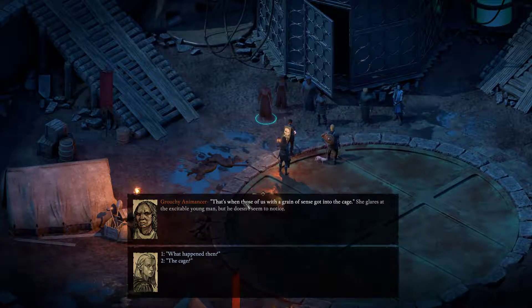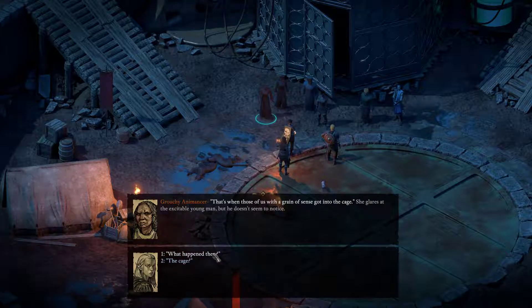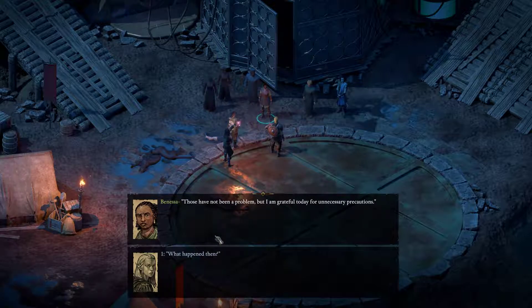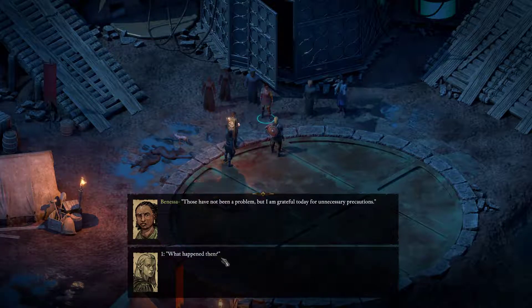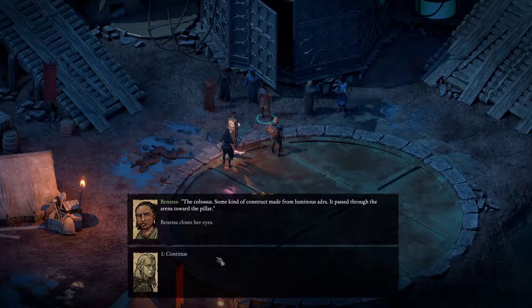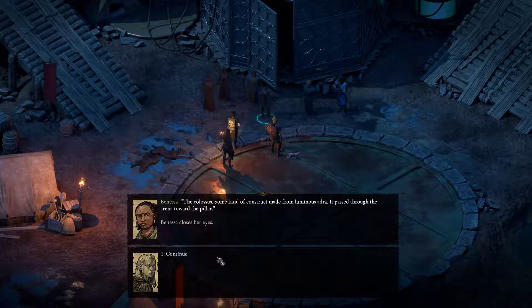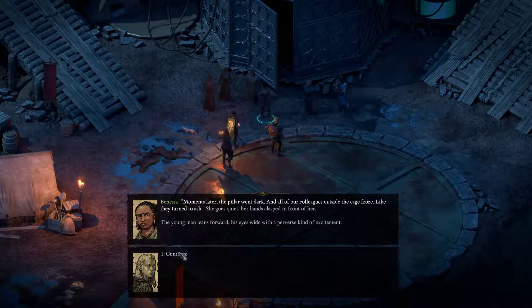That's when those of us with a grain of sense got into the cage. What happened then? The cage — something we made to protect ourselves from surges in the luminous Adra. Those have not been a problem, but I am grateful today for unnecessary precautions. The colossus — some kind of construct made from luminous Adra — it passed through the arena toward the pillar. Yeah, there are his footsteps I guess. Vanessa closes her eyes. Moments later, the pillar went dark.